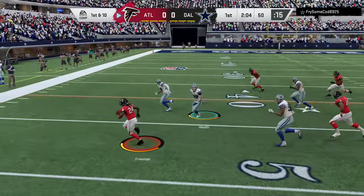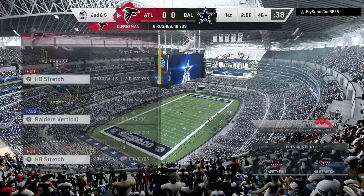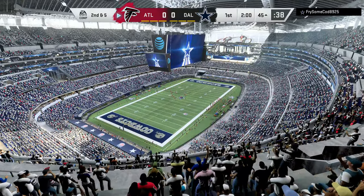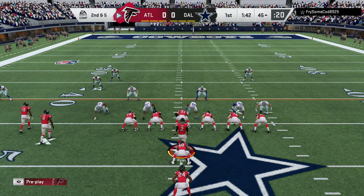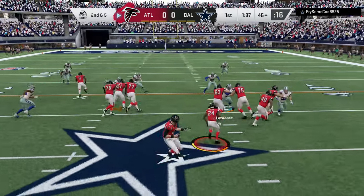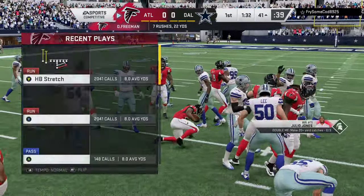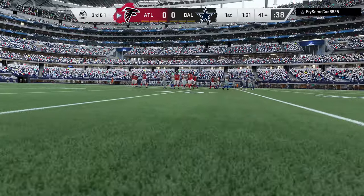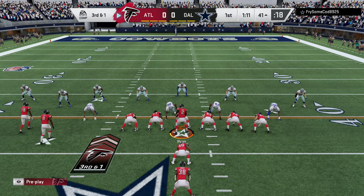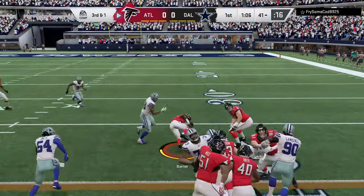On first down, it's Freeman — five yards is the tally on first down, that brings up second and five. You like to blitz even on run downs; it confuses the blocking assignments and doesn't allow those offensive linemen to get up to the second level. On second down, Freeman gains four to the 41. If you're a football guy, that's a pretty run because everyone is in sync — not just the ball carrier, but the people up front. Leverage, athleticism — they created some nice space for him.